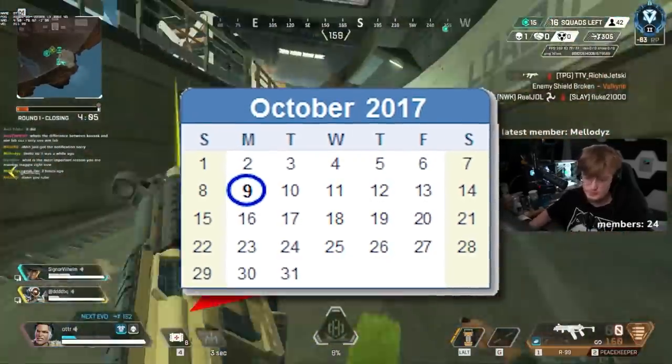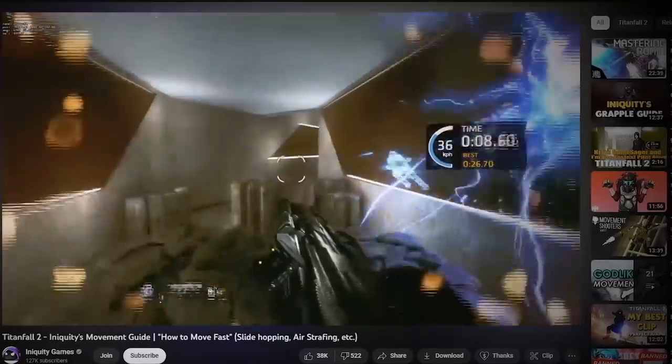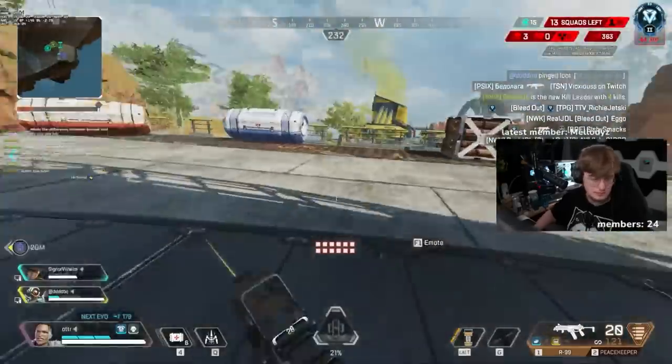On the 9th of October 2017, an advanced movement guide for Titanfall 2 featured movement techniques such as bunny hopping, slide hopping, wall climbing, and a 90-degree jump which allowed you to turn sharply 90 degrees midair.